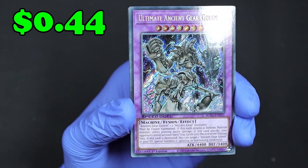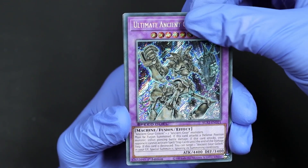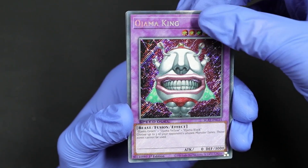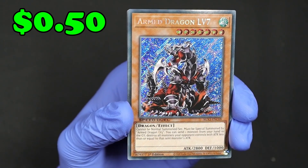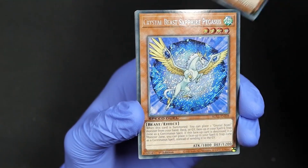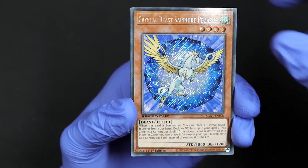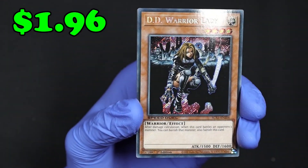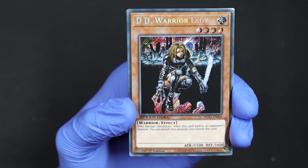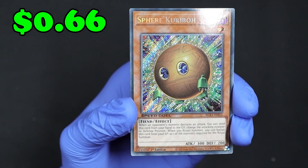We got Ultimate Ancient Gear Golem. Ojama King. Armed Dragon Level Seven. Crystal Beast Sapphire Pegasus — wow, beautiful. DD Warrior Lady — an OG baddie in Yugioh, nice. Sphere Kuriboh.